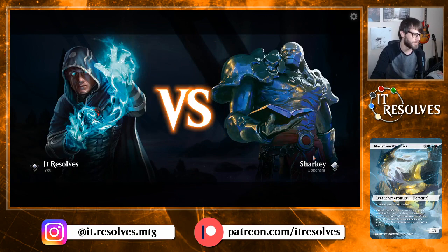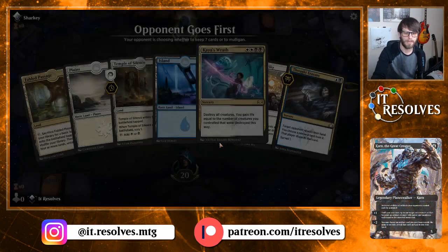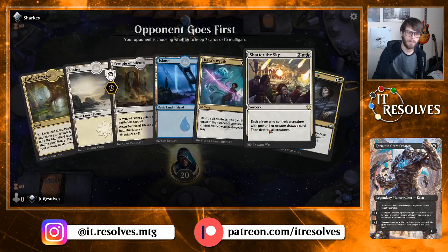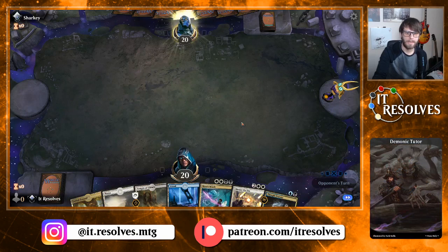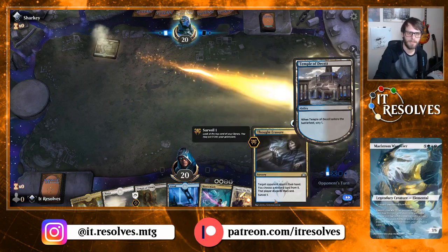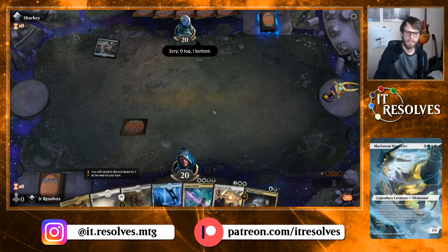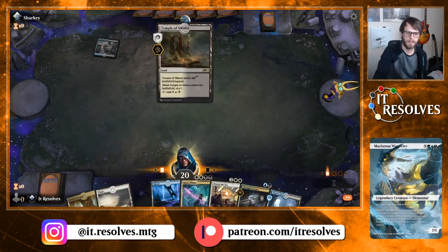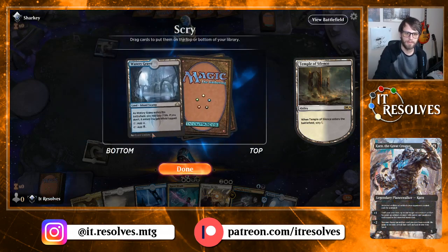Hopefully you guys watched the first video for this one. If you did not, I do go over the deck in a little bit more detail there, so I'd highly suggest checking that out. We will keep this hand. The reason this is called the Esper 12 Sweepers deck is because it literally runs 12 sweepers. Any early game interaction is great just to slow them down, and then sweepers to clear the board is kind of the idea here, with Dream Trawlers and things like that to finish the game.